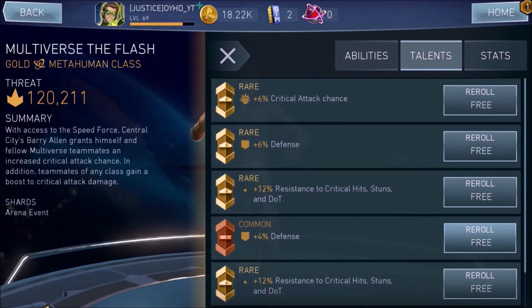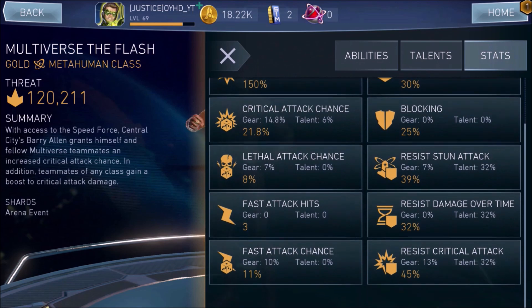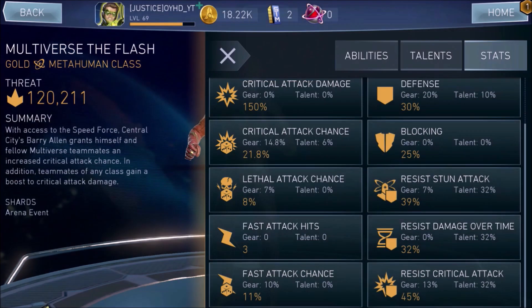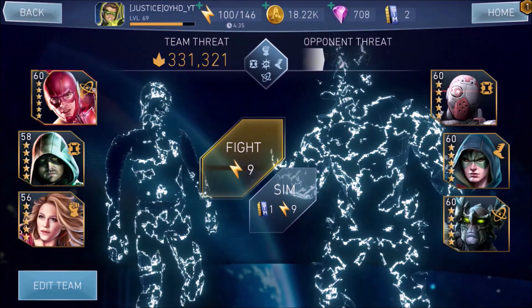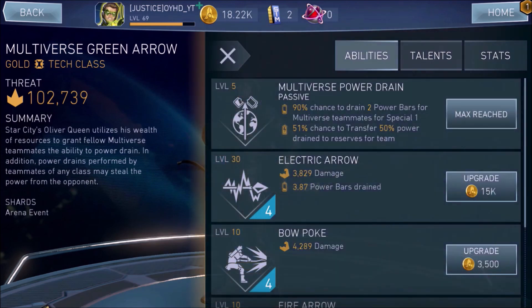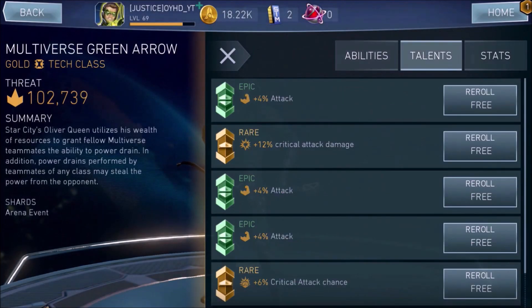He could become a very good combo builder, if and only if the team or the developers fix the attack in error, then he might be a very good combo builder. Multiverse Green Arrow has been buffed as well — a 51% chance to transfer 50% power drain for reserves of the team. That could help in Phase 3 Brainiac in raids.